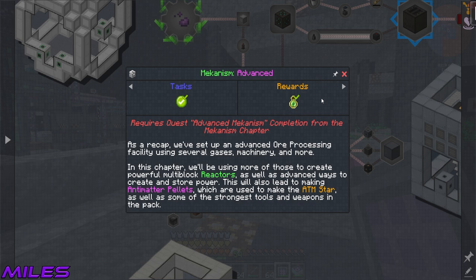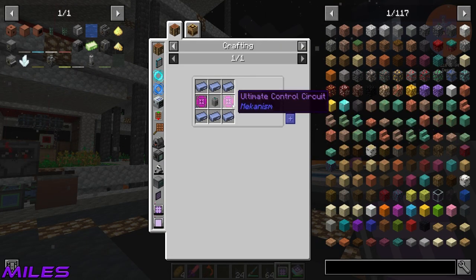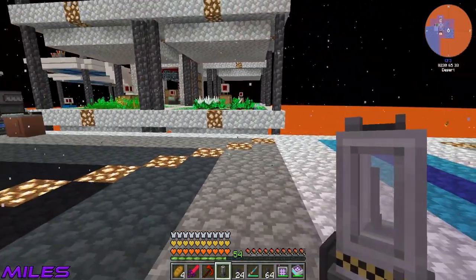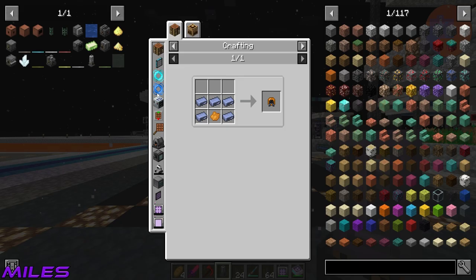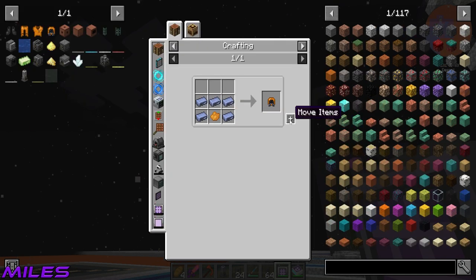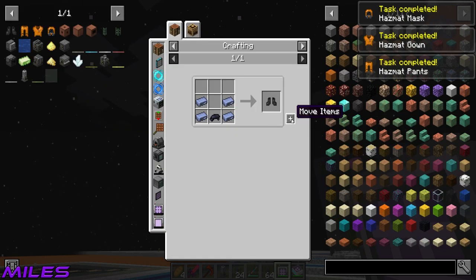This refined obsidian production is fully automated now. I've already set up an autocraft for the casing, but I need to set up one for the rest of the stuff like reactor glass, which sadly needs enriched iron. I'm just going to get a metallurgic infuser. We don't have a spare one, but I can always just make one.